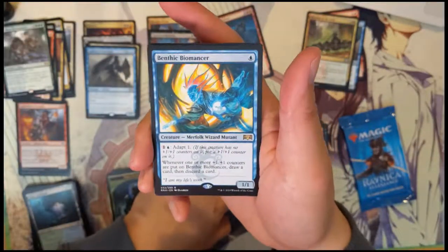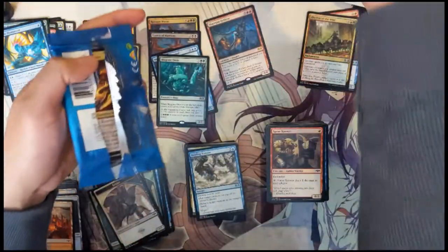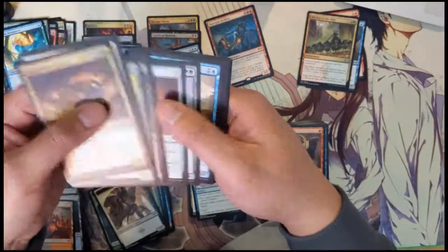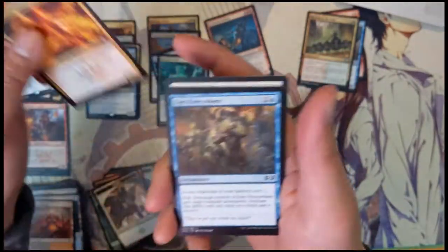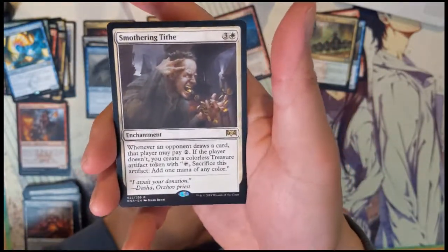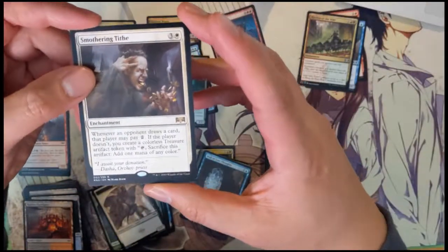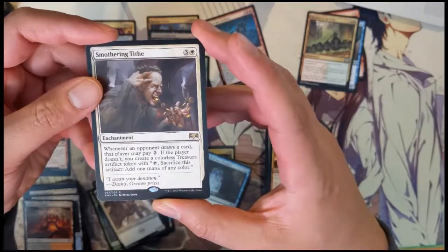We got the Benthic Biomancer — this is a very strong half box, I have to say, very happy with the results. However we are at our last pack for the booster box. Rector's Firewheeler — first one we got — Eyes Everywhere, Wall of Lost Thought, and then Smothering Tithe, very strange art. Whenever an opponent draws a card that player may pay two; if the player doesn't, create a colorless treasure token that you can sacrifice for one mana.